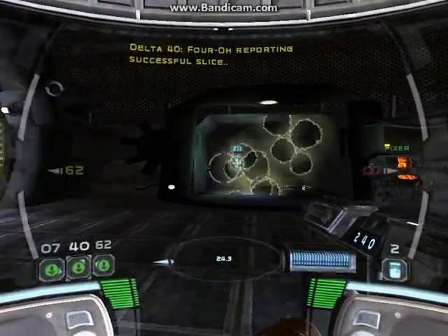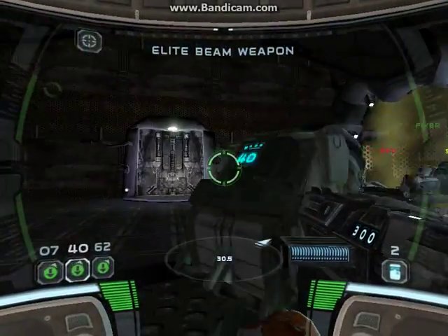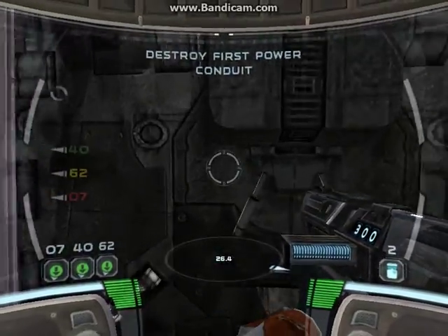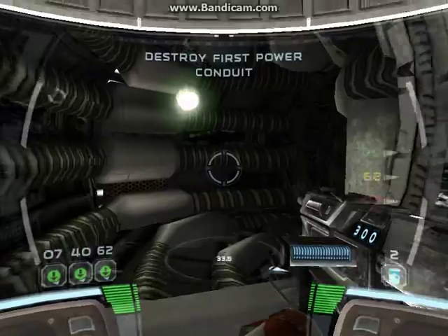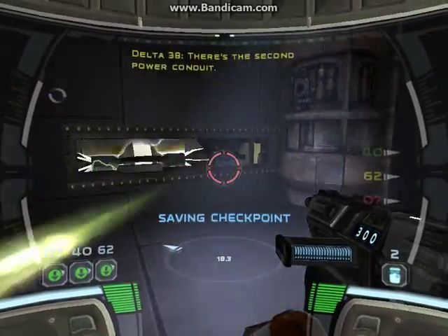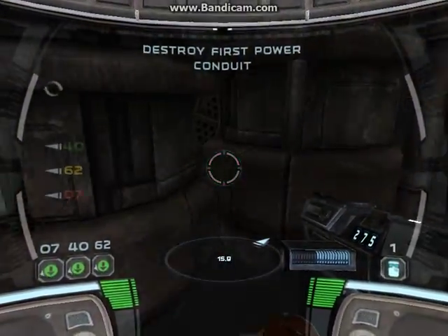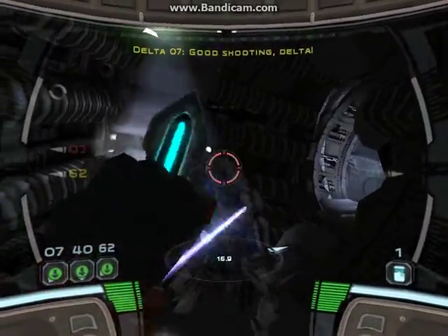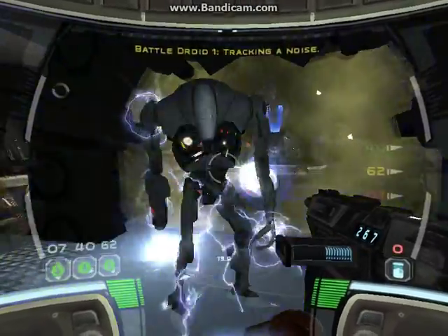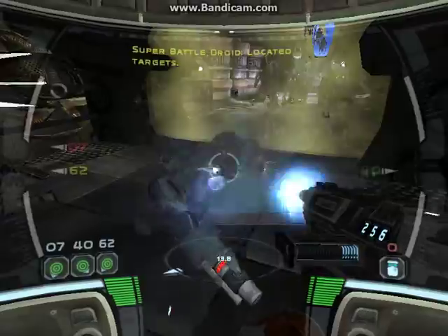Oro reporting successful strikes. Delta Squad forming up. There's the second power conduit. Powering up. Eliminate target. Updating target. Successful hit.